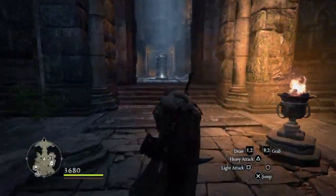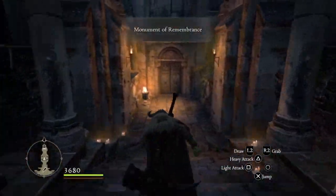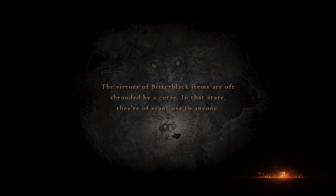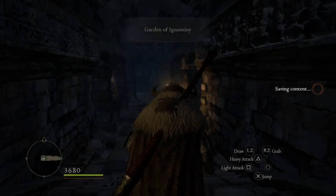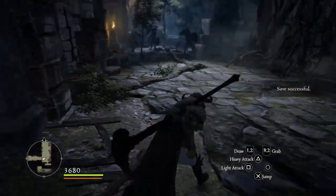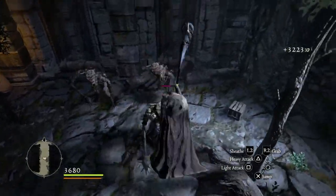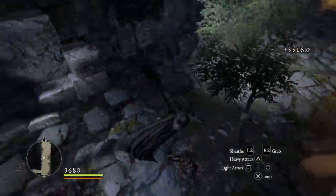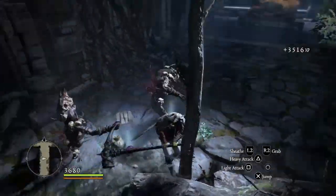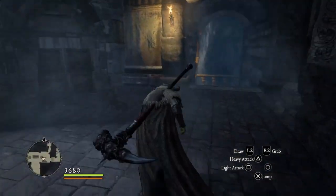Now let me quickly show you how powerful this build is. I'm gonna clear the first two rooms of Bitter Black Isle to show how it works. We can one-hit those guys with our basic light attack — one shot.